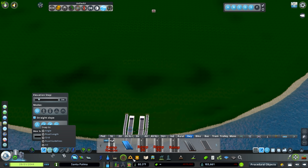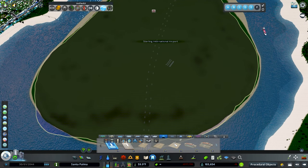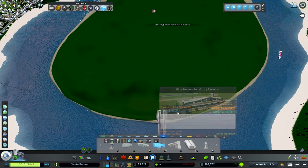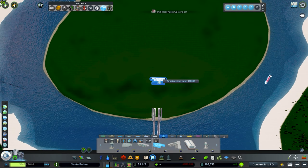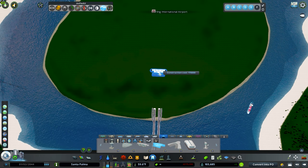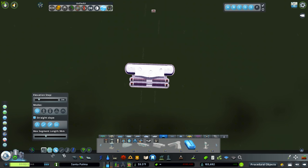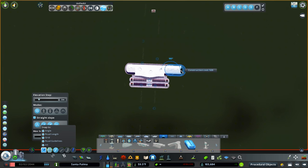First thing we need to do is jump in here — I've already painted out our airport area. Now we're going to choose this ultra-modern two-story terminal. I want it to be not too far but far enough to give us some space, so maybe right there is good. Let's go ahead and draw out this terminal as well, turn back on snapping.